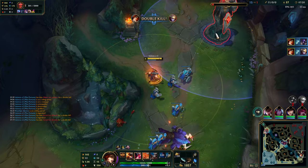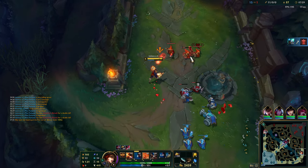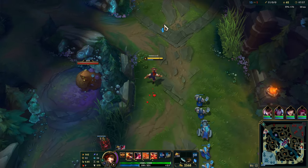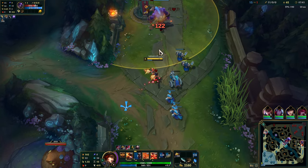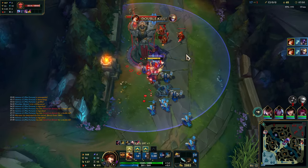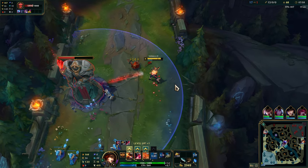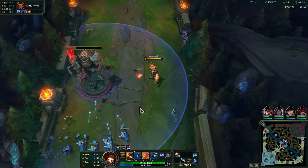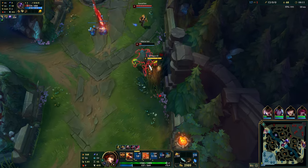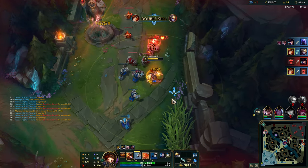There we go, very nice. Let's re-stack our Hubris a little bit. Oops, I messed that up, accidentally clicked something else. We don't quite have enough for that next item just yet, but we're getting there, we're getting close. Didn't have enough mana for the ult, but now I do. I think we're getting close — I think that kills, actually. Go ahead and finish off the turret there real fast.